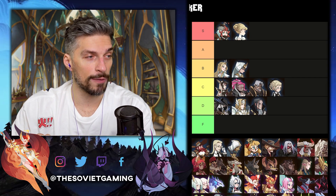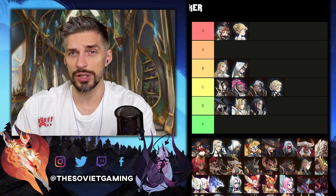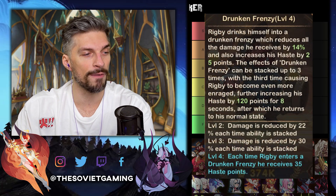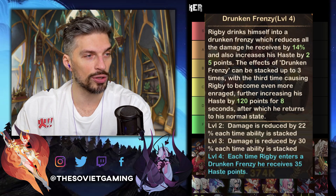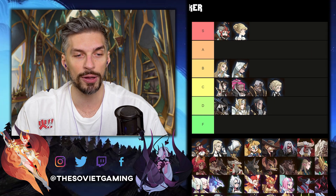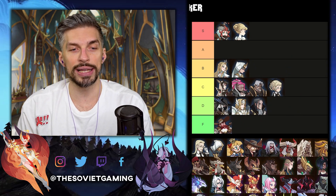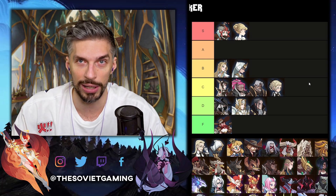Next is Rigby. We know nobody uses him in formation. At E30, each time Rigby enters a Drunken Frenzy he receives 35 haste points — actually pretty good. At E60, the passive Well-Rested will immediately give Rigby the healing effect of the Well-Rested ability at the start of battle, lasting until his Frenzy is stacked twice. So he'll be even tankier, but since nobody uses him, he will be at the F tier.